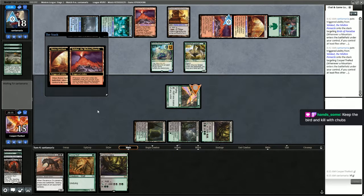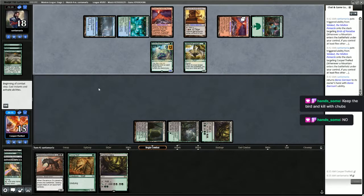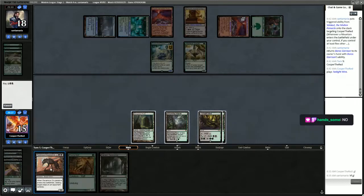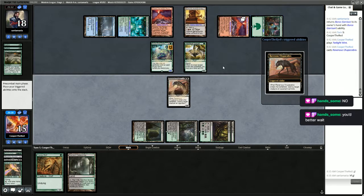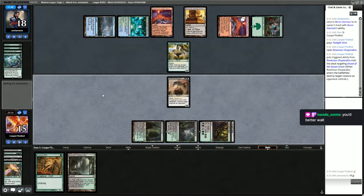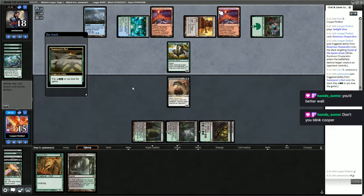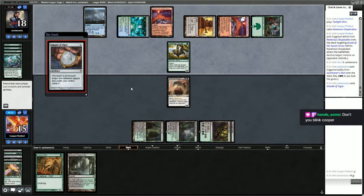Let's see what we draw, what they draw — they have to pay mana for the Summoner's Pact this turn coming up. We're going to wait before we concede. We're actually pretty close to getting them. And here's an Amulet of Vigor.